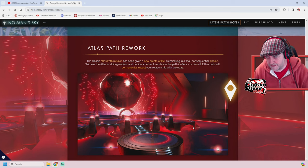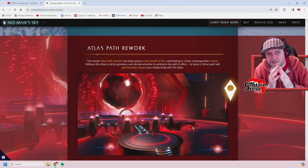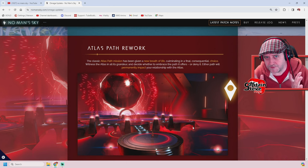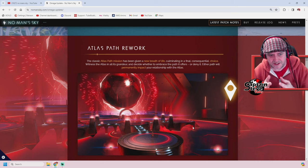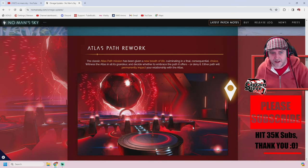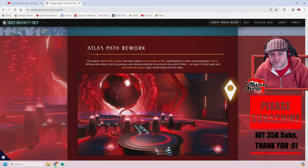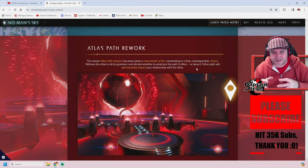With the Atlas path rework, yes they've added a bit more color. I was thinking about hitting up a PC save and playing through to redo the Atlas path — but the problem is you've got to learn all the Atlas words. There are like six to eight hundred words; you've got to learn them in drips and drabs. I want to learn them before doing the Atlas path so I can go over all the lore again and see if the choices permanently impact that save.